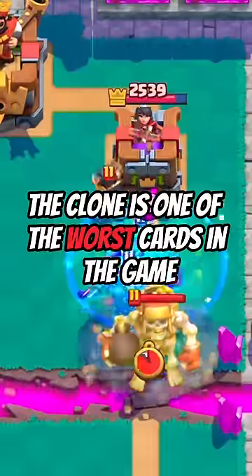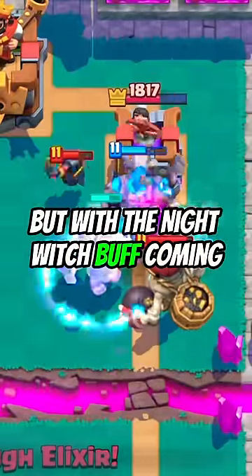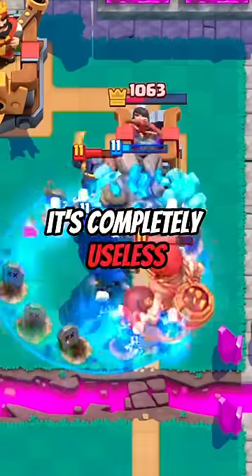At number 2 is the Clone. The Clone is one of the worst cards in the game. It is fairly uncommon to see it outside of 2v2, but with the Night Witch buff coming, it might be useful again in Golem and Lava Hound. But outside of that, it's completely useless.